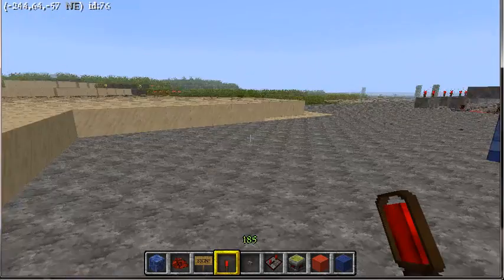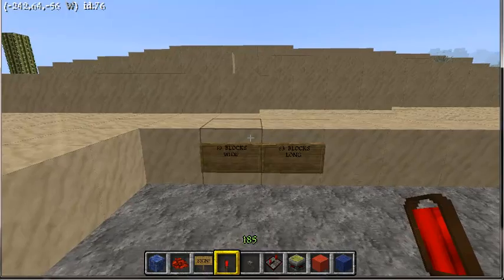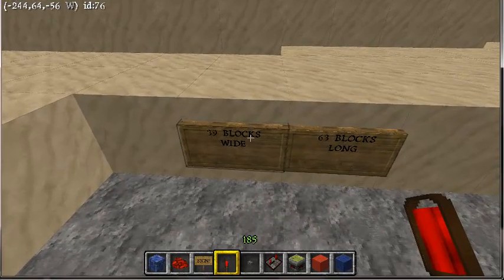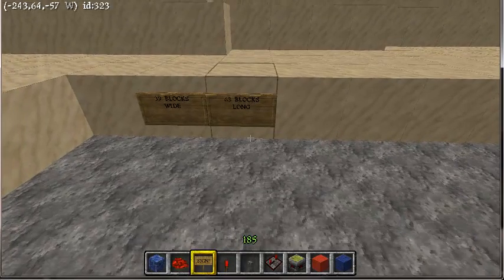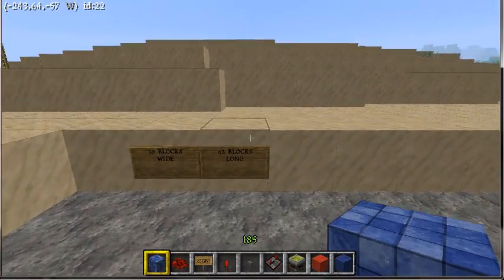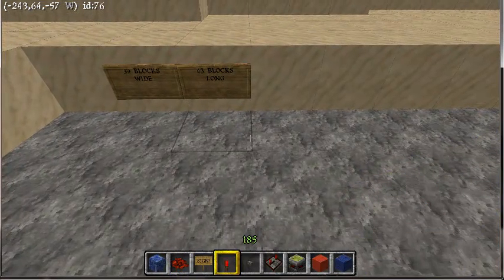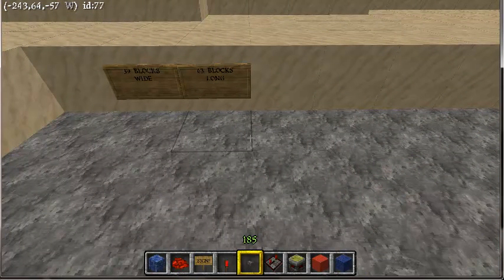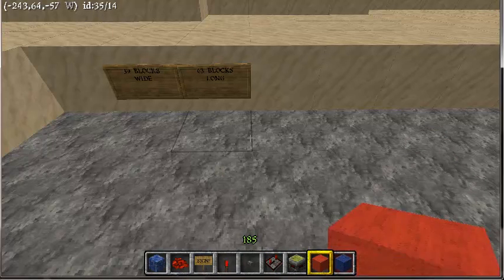Alright, for our RPS game, we are going to need 39 blocks wide and 63 blocks long. And the materials you are going to need are a random block of your choice, redstone, a sign, a torch, a redstone torch, a button, a repeater, a piston, and two of your favorite colors.